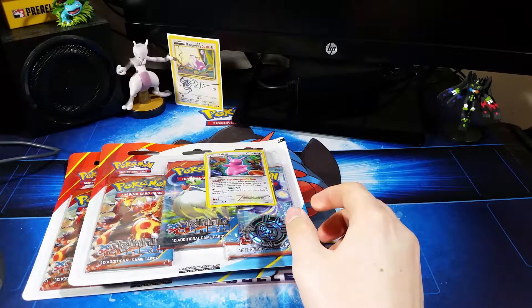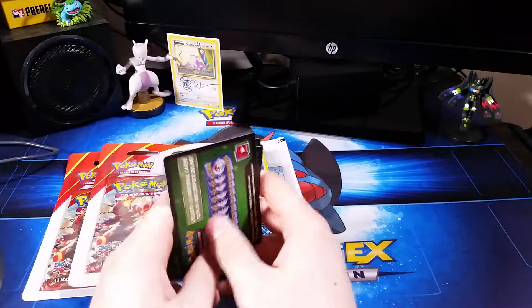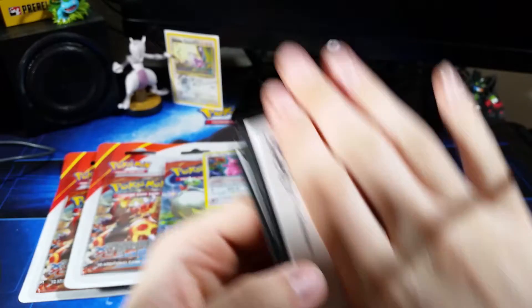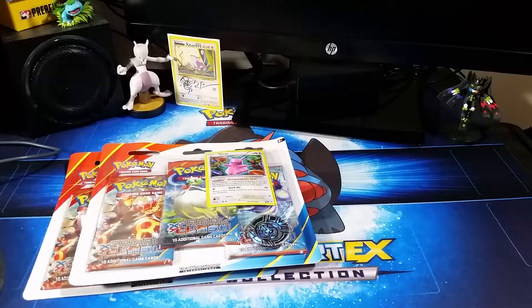Also, guys, if you don't know — I got a Twitter, as most people do. And I'm doing a giveaway of these 5 Pokemon Evolutions Booster Pack code cards. It says Evolutions X and Y. I went to a Pokemon pre-release and I got quite a few packs, and I'm giving away some code cards on my Twitter. It's MQK Gaming on Twitter — just retweet and follow my Twitter page and you'll be entered.